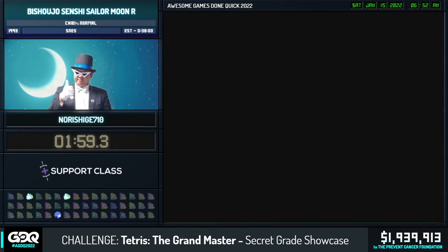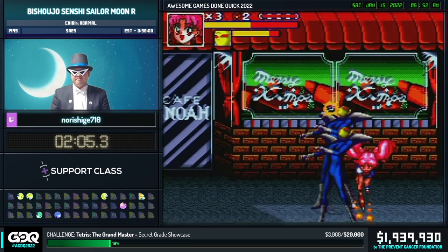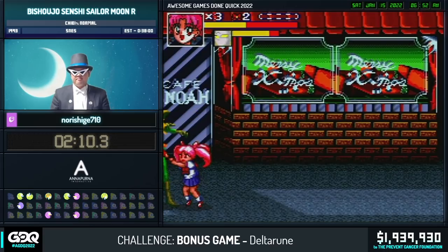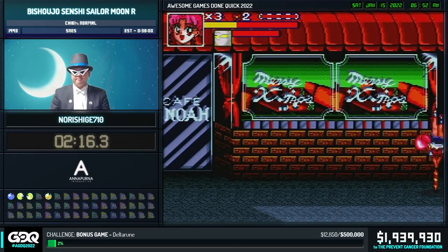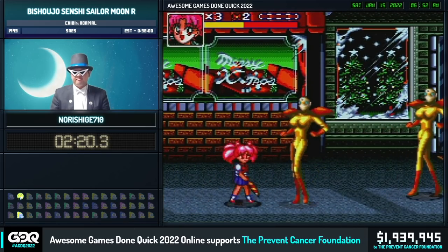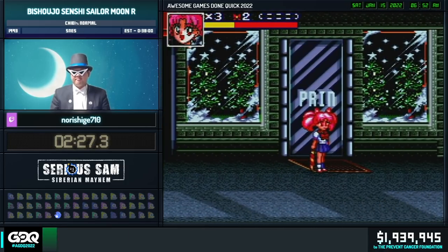While we're waiting here, I'll go over some of the other characters that we could have picked from. Like in most Sailor Moon games, Mercury is your worst character. It's unfortunate for everybody that loves Mercury, but she's the weakest in like 90% of all the games. Mars is a close second for that as well.